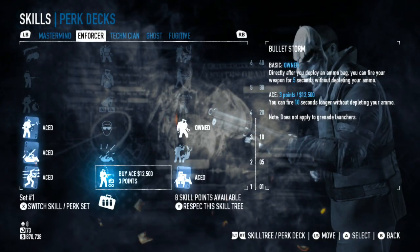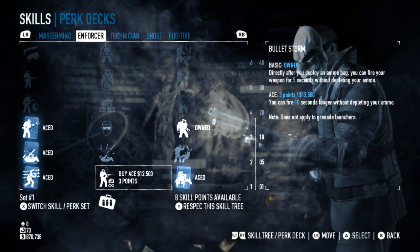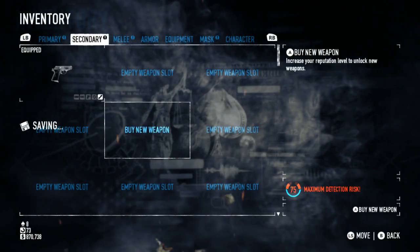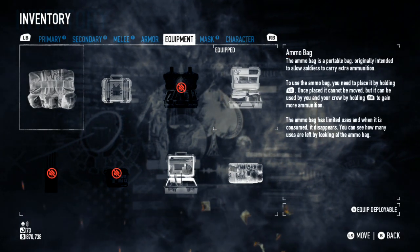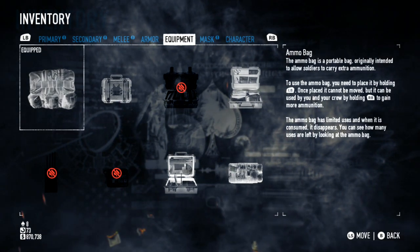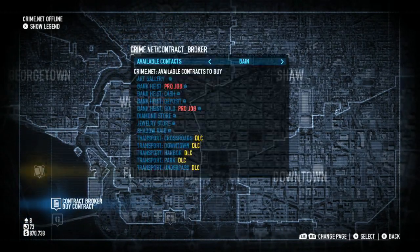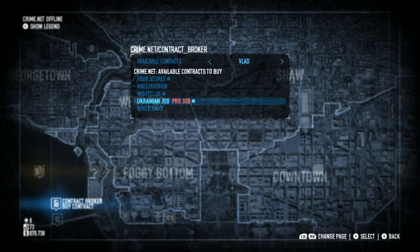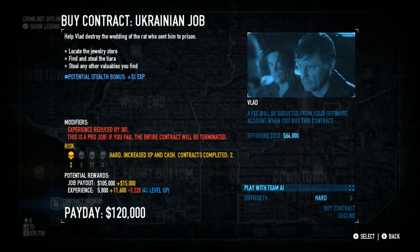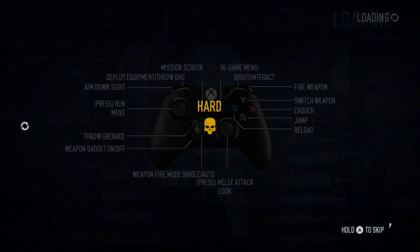Next you're going to want to buy the Bullet Storm skill in the Enforcer skill tree. You can buy just the first one, or if you're really desperate you can buy both and it makes it even easier, but I highly recommend that you select that first one for one point. Although it is possible to do it completely without it. Anyways, go to the contract broker, go to Vlad, buy Ukrainian Job on Hard with no AI. Make sure you have the Buzzsaw equipped, unless you're using a different LMG just for the other achievement.